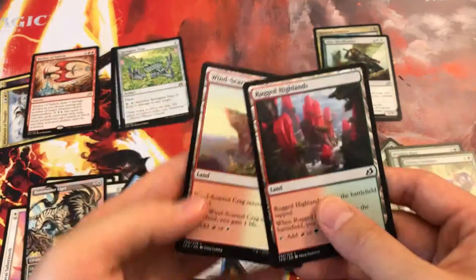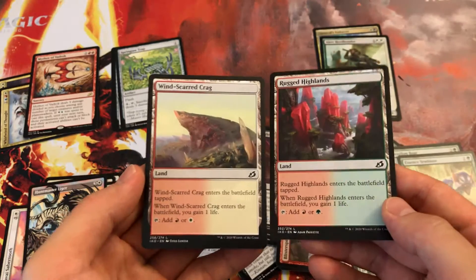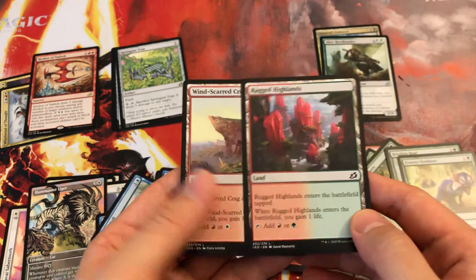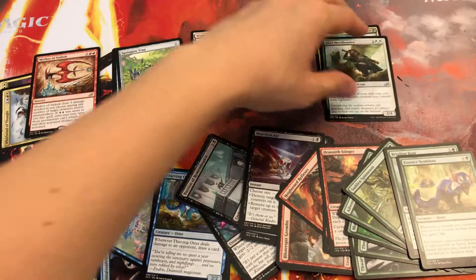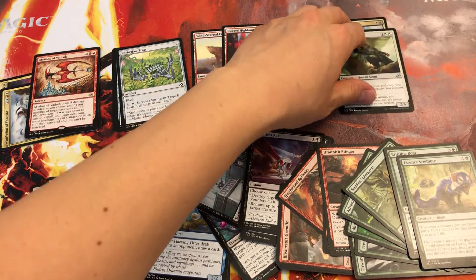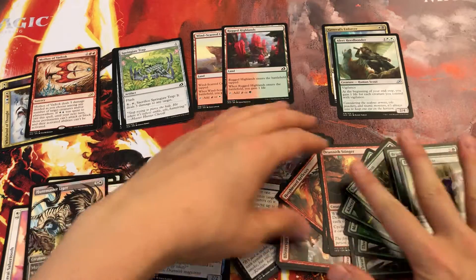Dual lands — this would obviously be a nice reason to go red-white-green. So right now we're kind of thinking white-black, because as far as black playables...